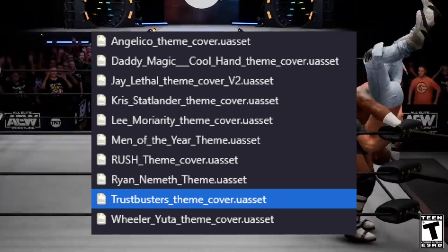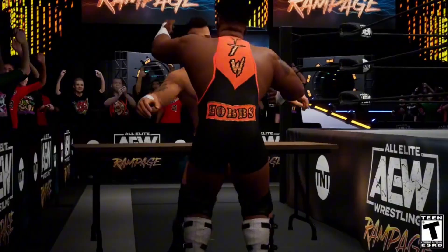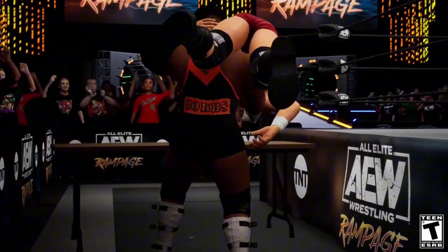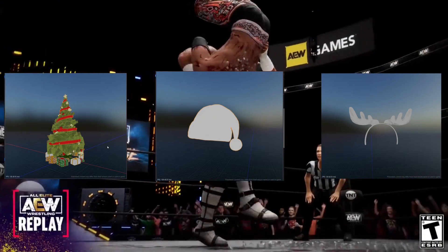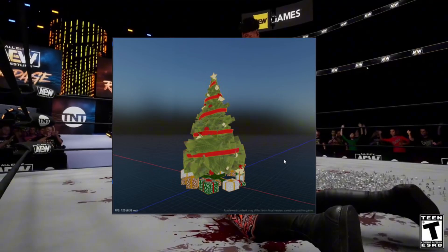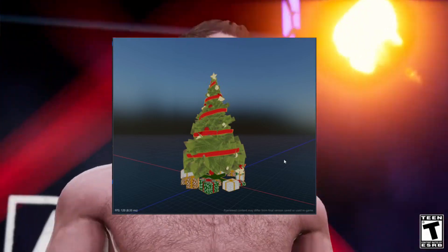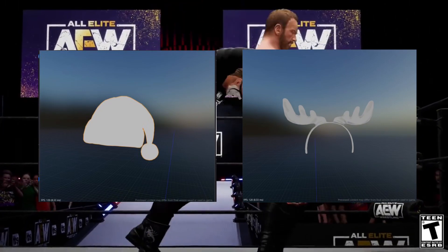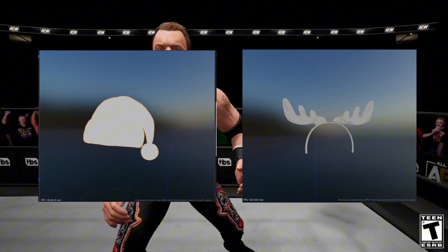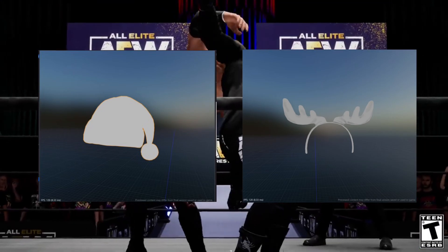Let's look at some new items coming in Season 2. For props, there will be a Christmas tree, a Christmas hat, and reindeer ears. The Christmas tree will likely be available when creating an arena or used as a prop to hit your opponent in a match. The Christmas hat and reindeer ears will probably be wearable on a custom superstar when creating them.